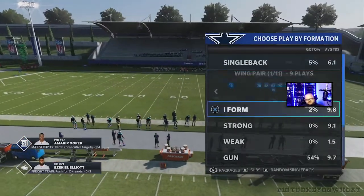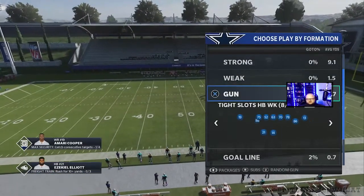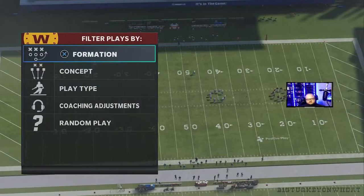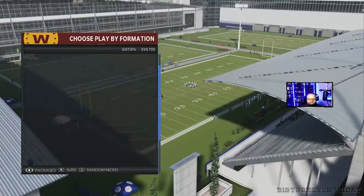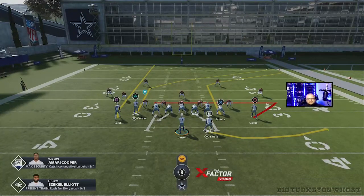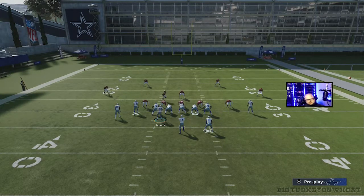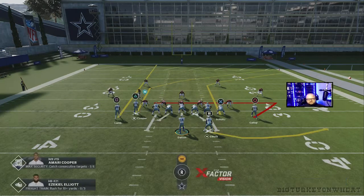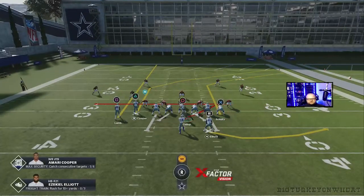The second thing I want to show you is what we like to do versus cover three, and it's actually going to be the exact same play with a little bit of motion added to it. Let's get ourselves in a cover three — a lot of people are running nickel right now. A common thing we've been seeing in Weekend League is the three-three-five-one, which usually has a good blitz, so you might not have the time you need. We want to send square on a go versus cover three.